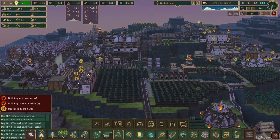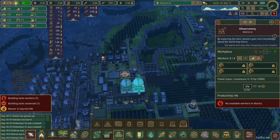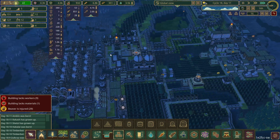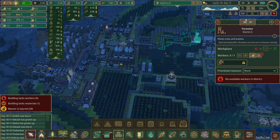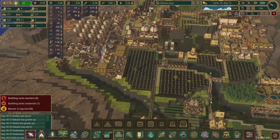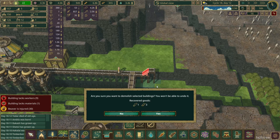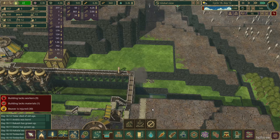Everything seems to be going really well. I don't know why there's so many injured beavers. I don't know why we don't have any medicine - I don't really know where it is. I actually got a bunch of these in here because I want to build up some science. I know why there wasn't any medicine now - because we didn't have any dandelions. But now we've got dandelions coming in.